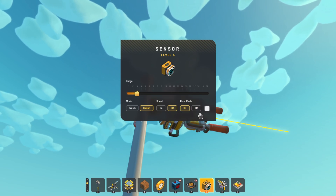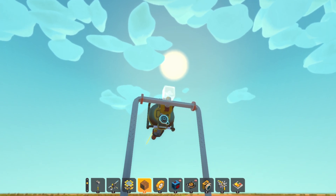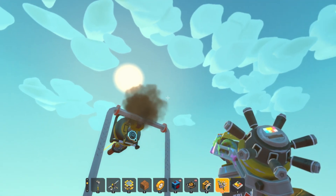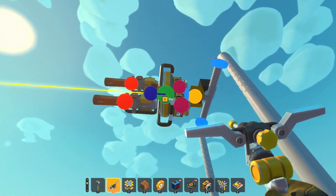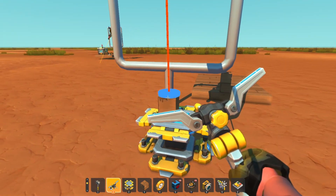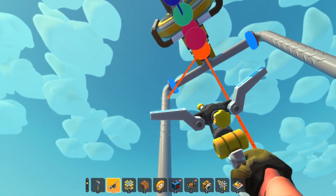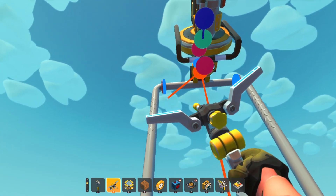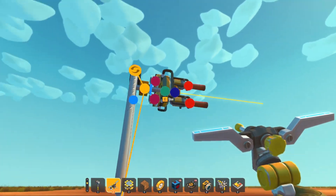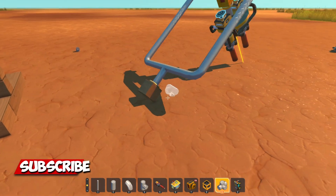We're building this in survival mode. Color mode is on because we want the sensor to pick up this block up here, which we are going to paint black. Now to wire this up: laser goes to gyroscope, and then your unit facer goes to this bearing. One of these bearings has to be painted — it doesn't matter which one — as long as you connect to the painted bearing. Now we need to weld this up to our ground plate.